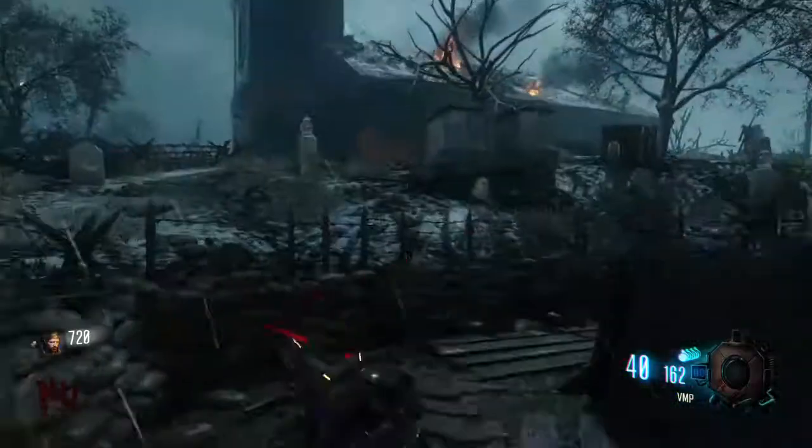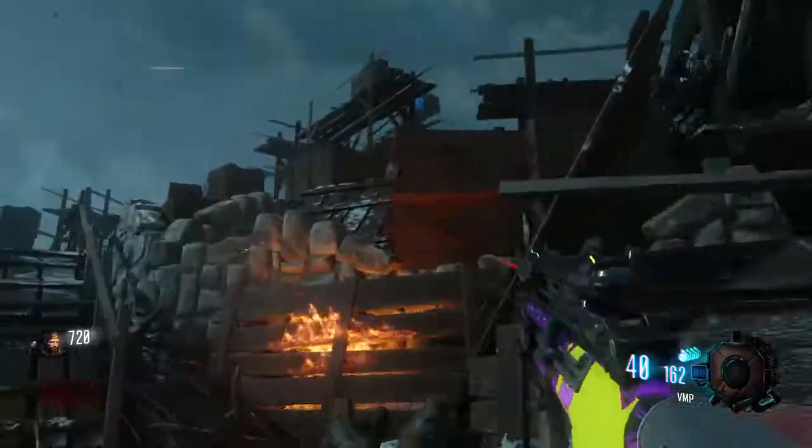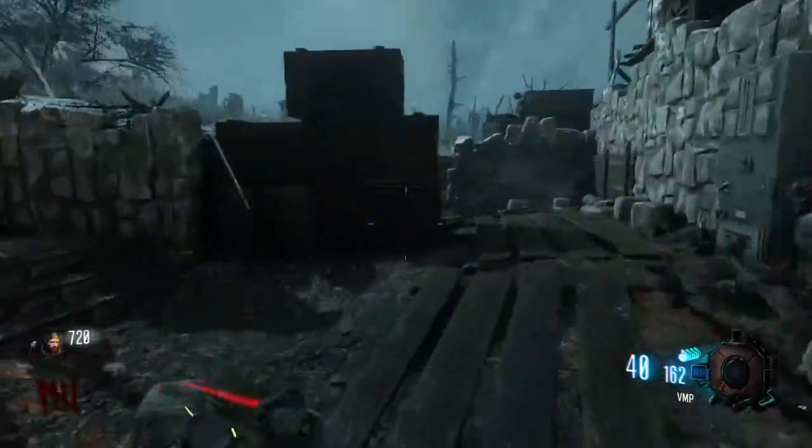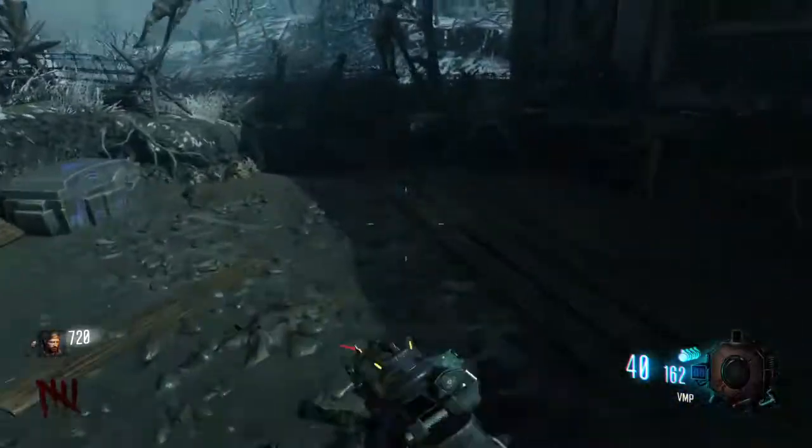What's going on guys, LilTheMyth here, and today I got a glitch for you on Origins. You're gonna want to go from the mound to the church, and it helps to have Stamina Up because you run through the mud here.